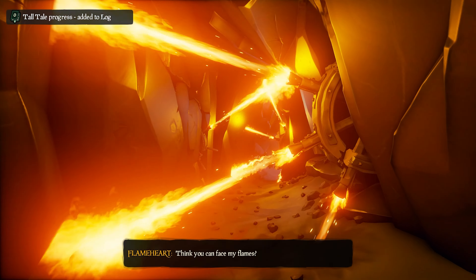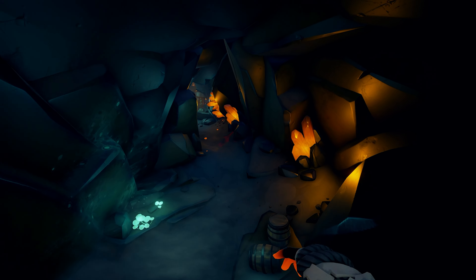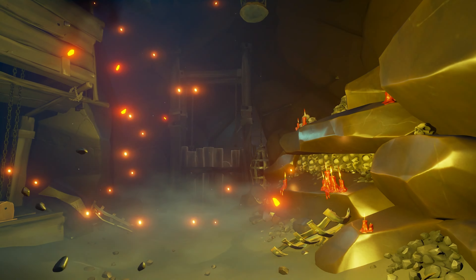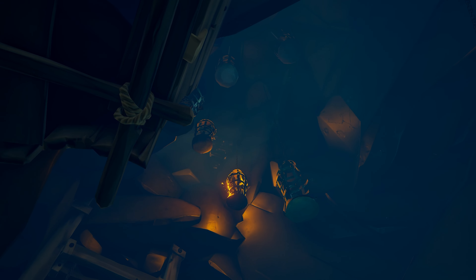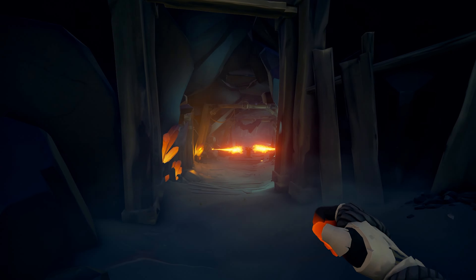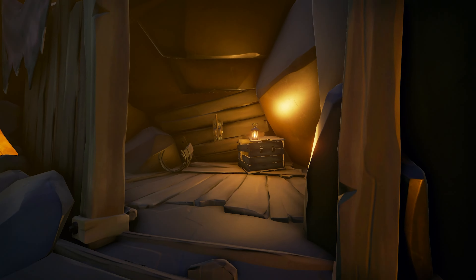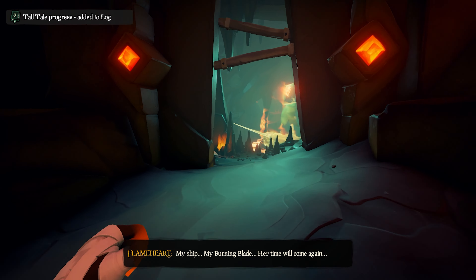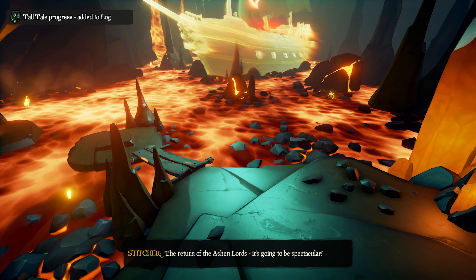Now keep going through. This part can be a bit confusing, but just make sure to light the two skulls above, either with firebombs or lighting the skeleton's torches, and this will open up the door. You'll finish the second path once you get back to Flameheart's ship. Again, get the chest and bring it to Pendragon.